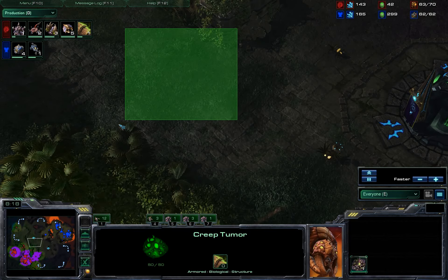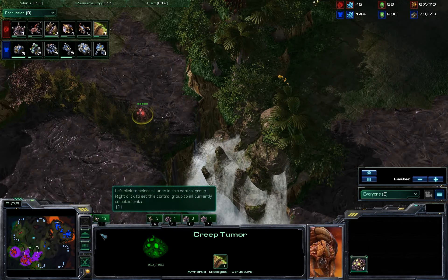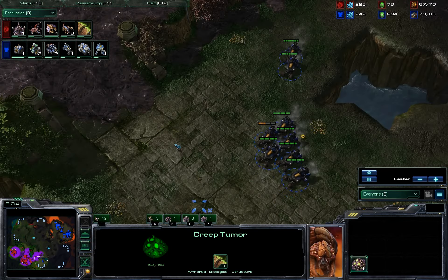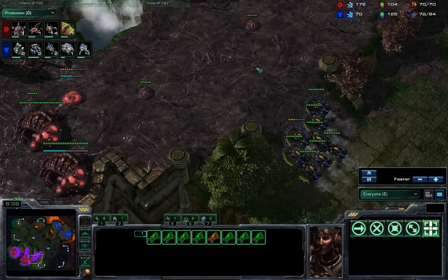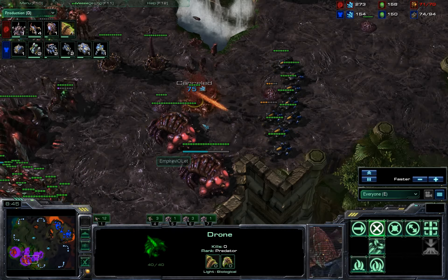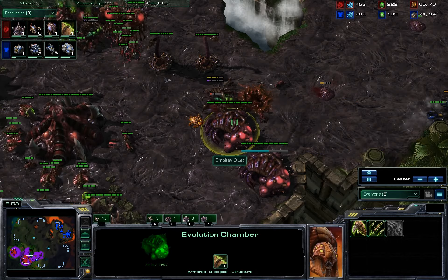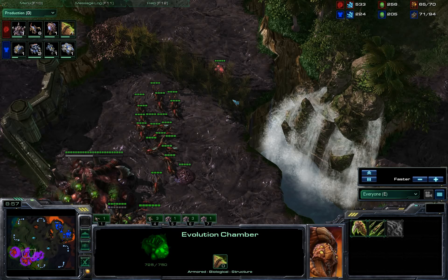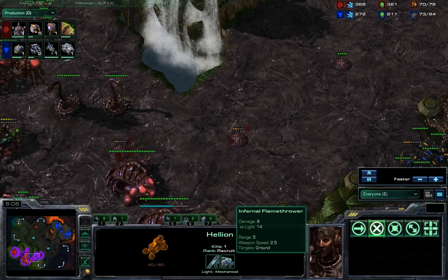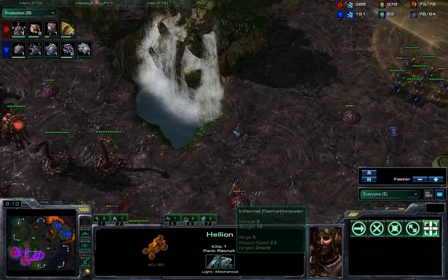DeMuslim is making sure his Hellions are together — they accidentally went different directions around the map. That is something you definitely have to be careful of at any level: if you tell your units to move somewhere, half can go one way and half can go another. That can be terrible if he kills half your army while the other half is fine. DeMuslim is checking for the third — there is no third. We see the Sim City proving very nice, not allowing DeMuslim to get in, though he does pick off that drone. The Evolution Chambers and Spine Crawlers are just too hardy for those Hellions — they do 8 damage a shot at speed 2.5, so they're not good against anything except light units like Zerglings or Marines.